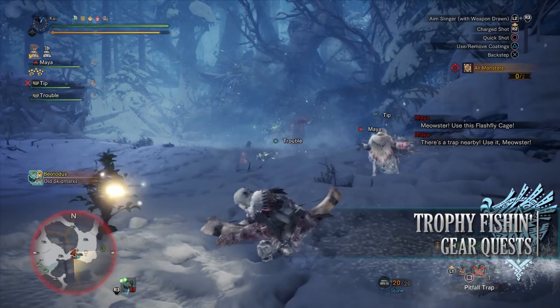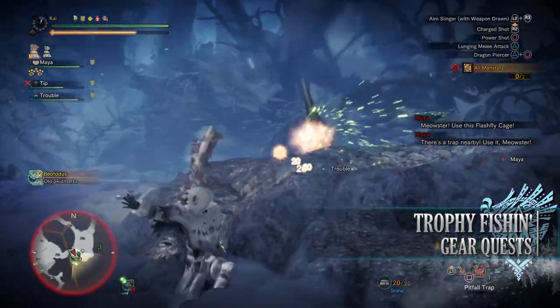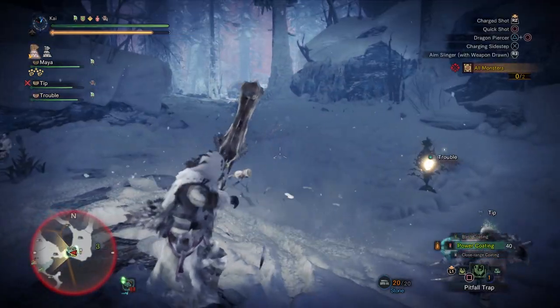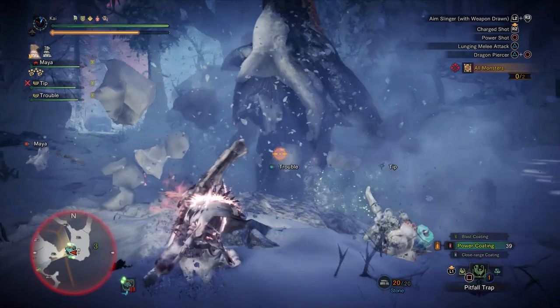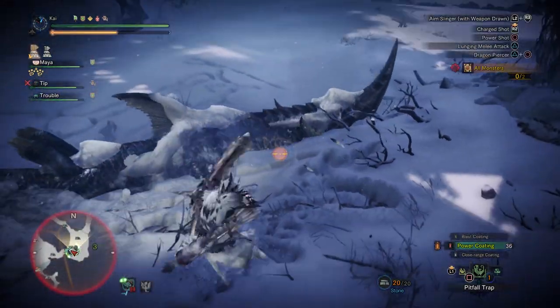First is Trophy Fishing, a 1-star Master Rank quest that requires hunters to be Master Rank 2 or higher. This has players taking on 2 Bear Totus in the Hoarfrost Reach. As a result, players can earn Freezer Tickets that can be used at the workshop to craft the Frozen Spear Tuner Greatsword, a unique and quirky Ice Elemental Greatsword.